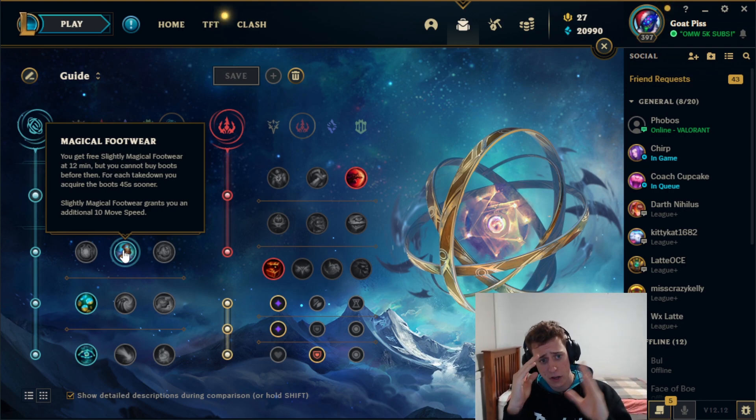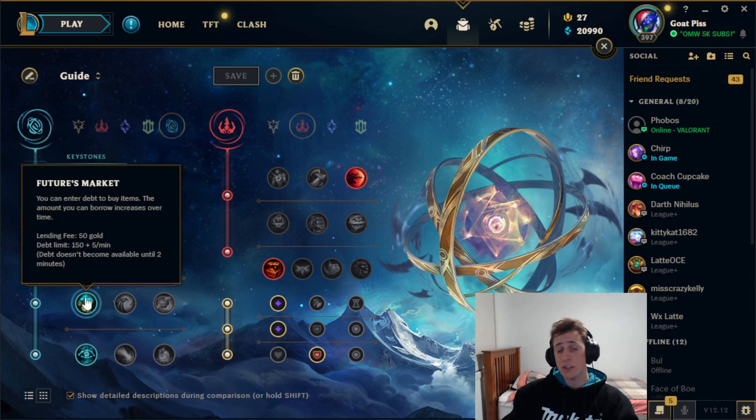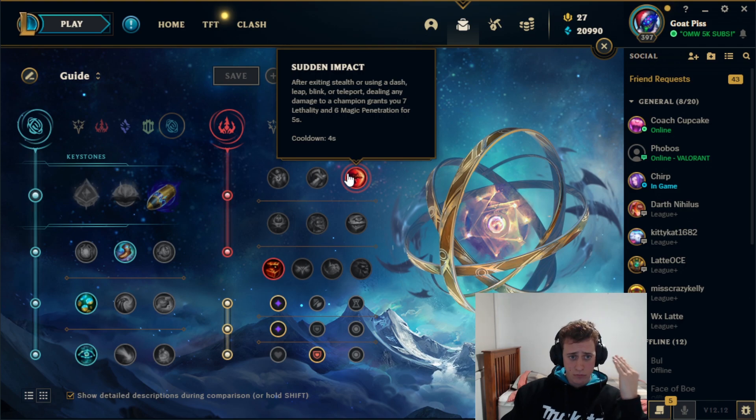Then we go Magical Footwear. This is the only time we go Magical Footwear because with Talon we can just E over walls, so we don't need the extra movement speed — we don't need to rush boots straight away, we just want straight damage. That's why we take Magical Footwear. Then Futures Market, because we just need that extra gold.